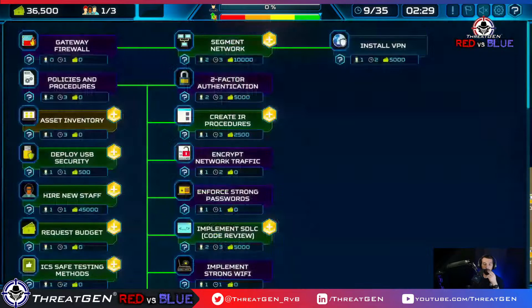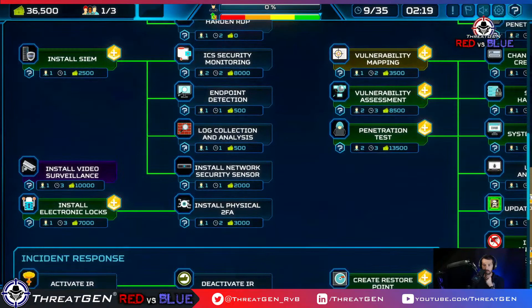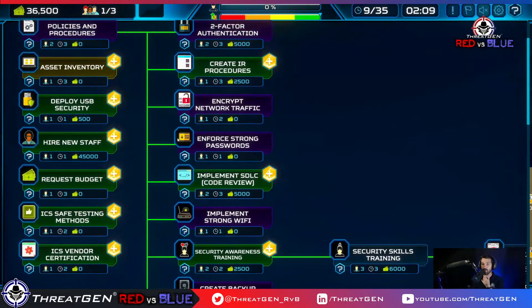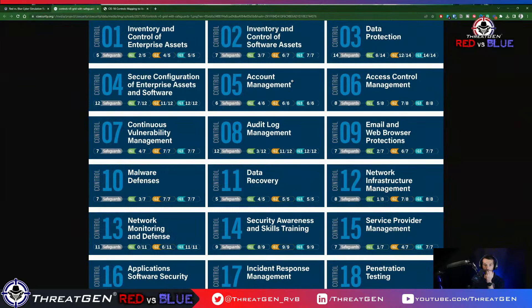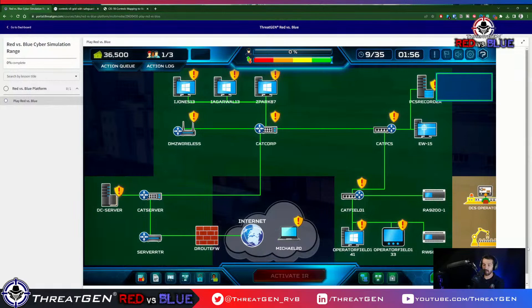We can't do a full vulnerability assessment without doing safe testing methods of the industrial control systems, because we'll accidentally knock them over — which is no good for anyone. Let's go back to CIS18. Audit log management — that's where the SIEM resides, control 8. A SIEM is a Security Incident and Event Management platform — it's where all the telemetry goes so a SOC analyst can look at it. Let's go ahead and get that SIEM installed.